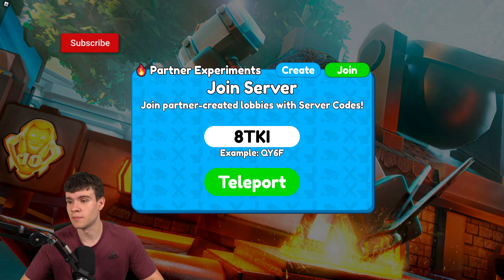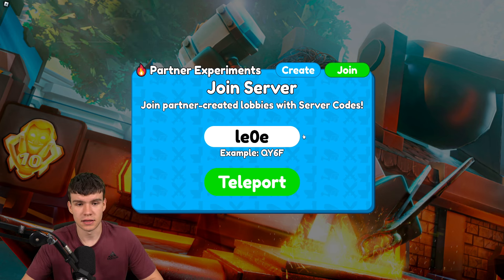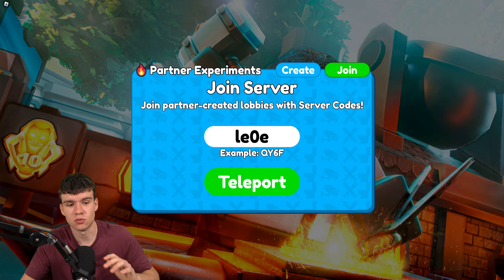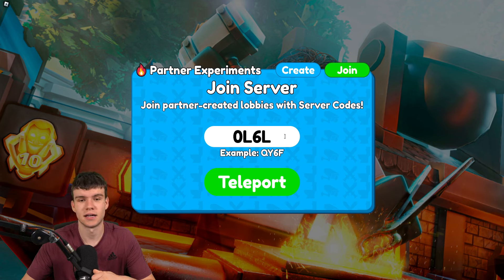Our first code is 8TKI. Next we have LE0E — redeeming that code right now. It's very important when redeeming these codes that you put in the capitals, because if not the codes will not work at all. Keep that in mind. Next we have 0L6L — redeem that code and you'll be placed into another server.